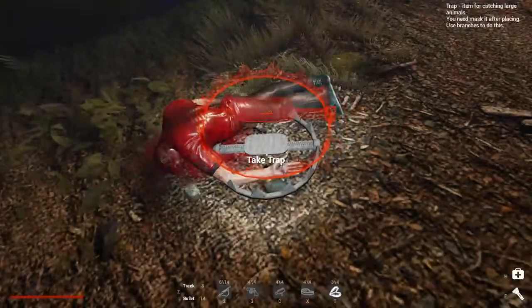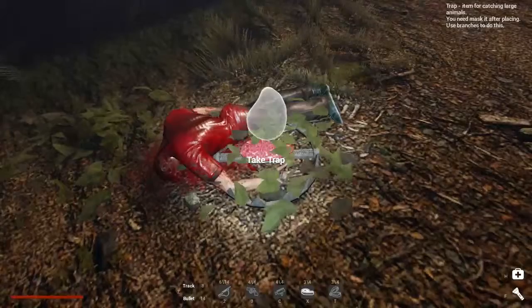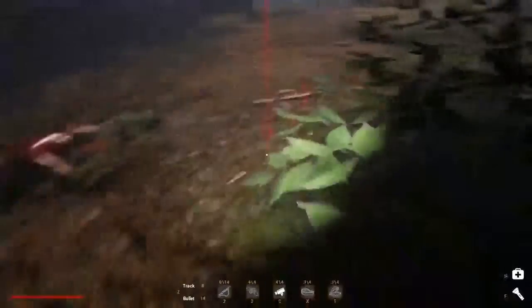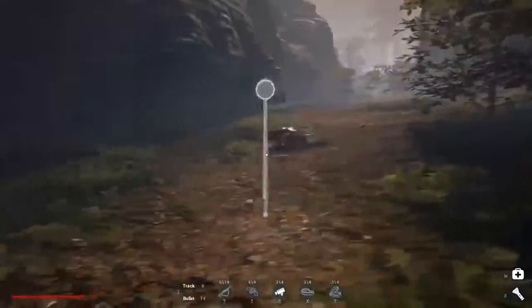I'm going to place a trap here, put some meat on it. V — yep, V is to cover it. Then rip the branch again. Take a camera and set it down here so I'm watching the body.